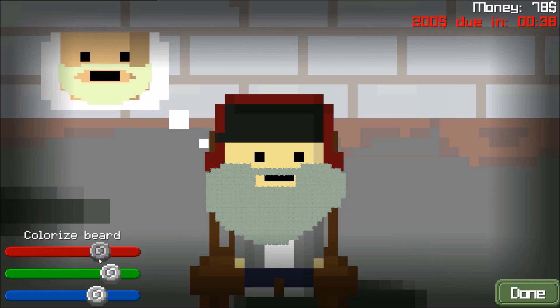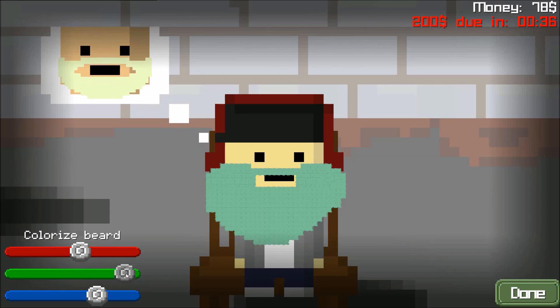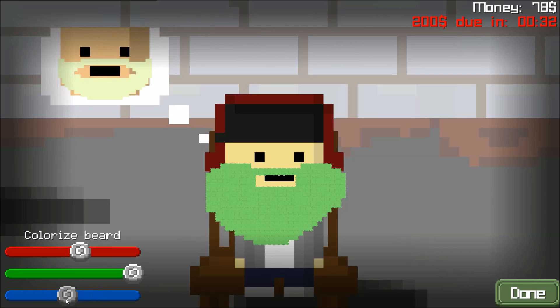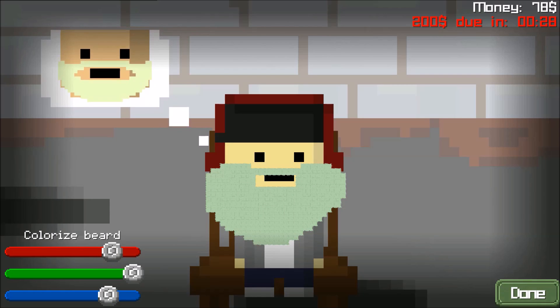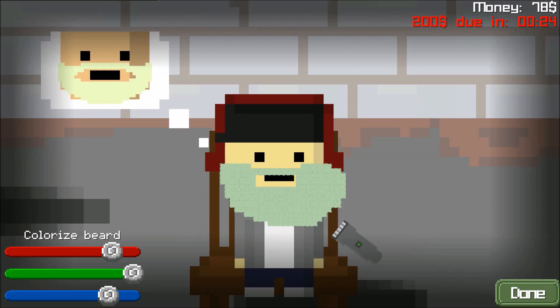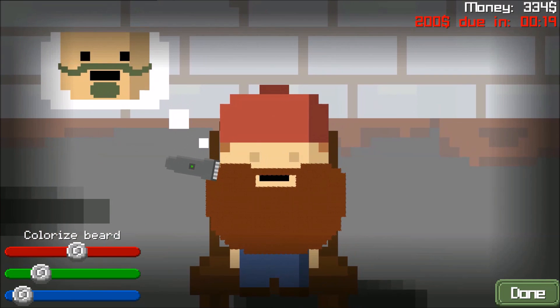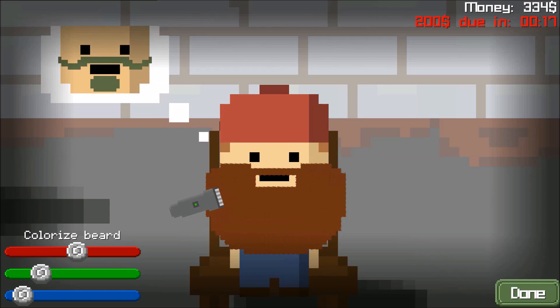Okay, I'm going to make this more red. More green. Less blue. So I'm going to make this more blue. Red. Perfect. I got to go quick. Yes, I got the money. Okay, now I think I get this game.